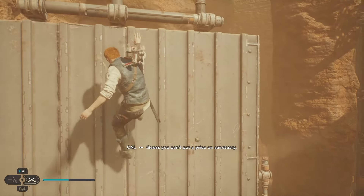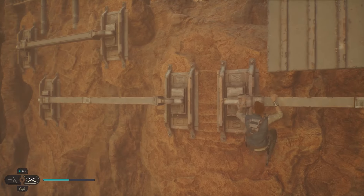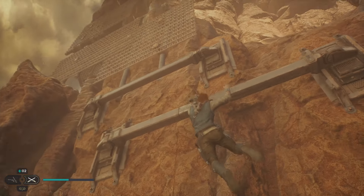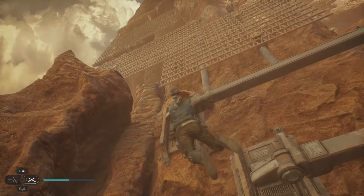Use a grapple to go over. Fall down to the bottom, and then jump across. Go to the left before you jump up. Jump up, go all the way left before you jump up again.